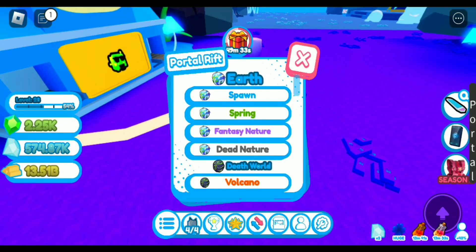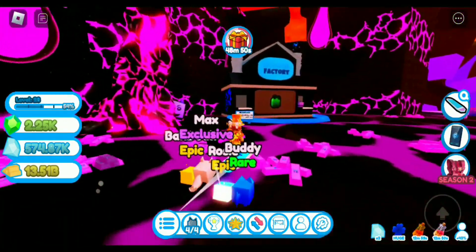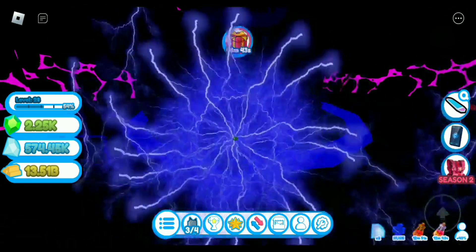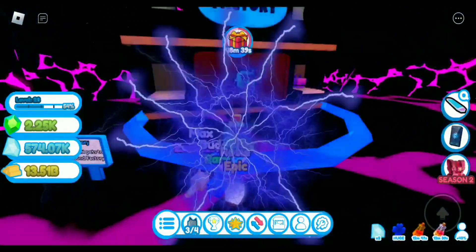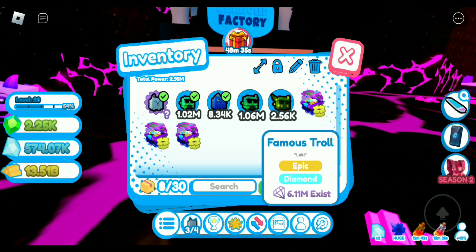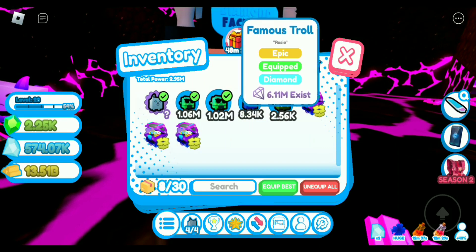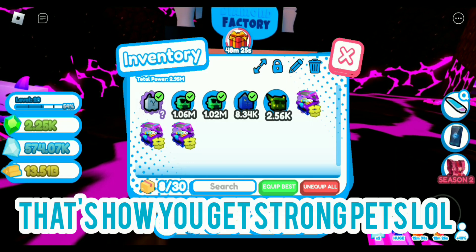The next machine is in Volcano Crater. Once you get there you'll see the diamond machine. I think I made it — yes! Now we have a 1.06 million pet, just like the other one I have. You can just keep doing that until you get a strong pet, but now we have very few pets left.